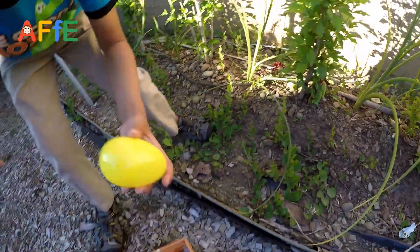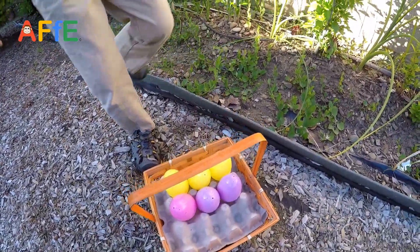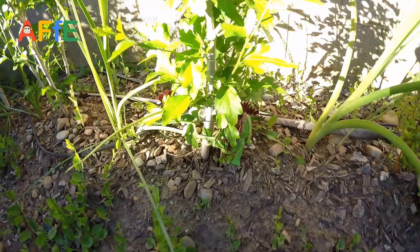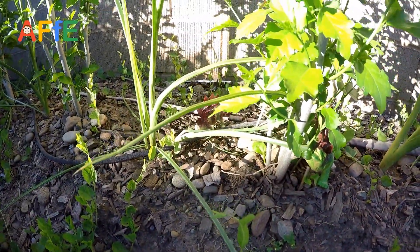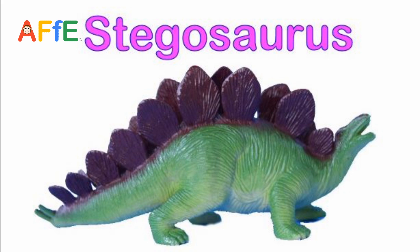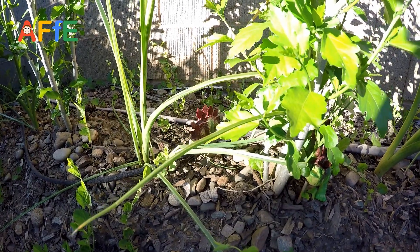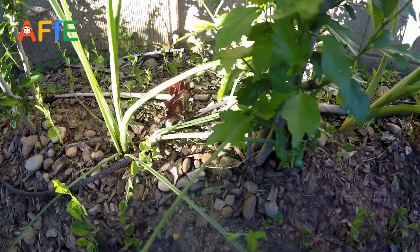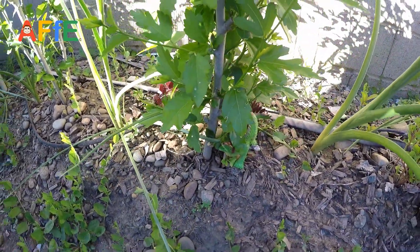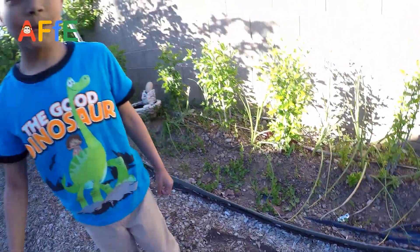Spinosaur — that looks cute! Whoa, here we go — a yellow egg. What kind of dinosaur egg is that? Stegosaurus! Look at them — they're just looking at you. They're angry that you took the egg.